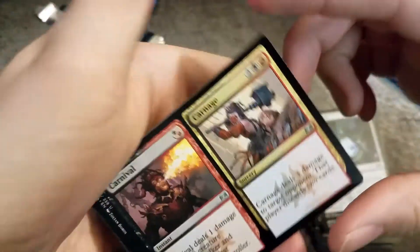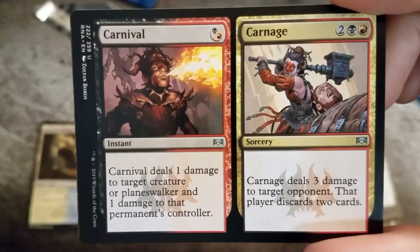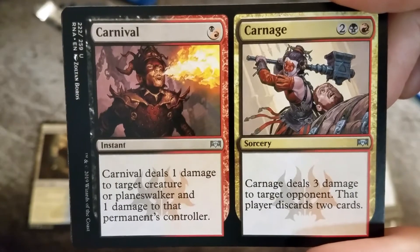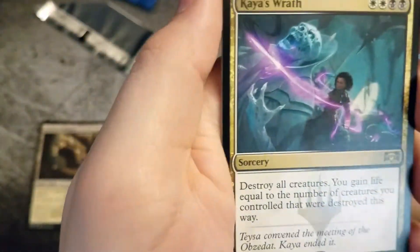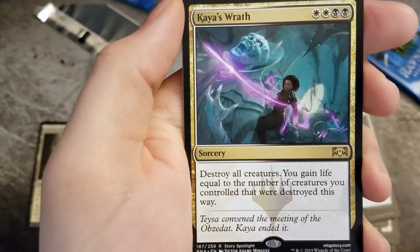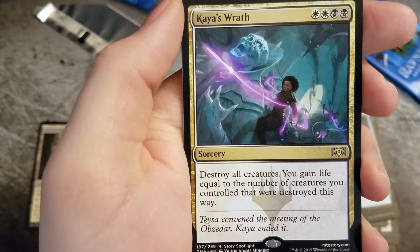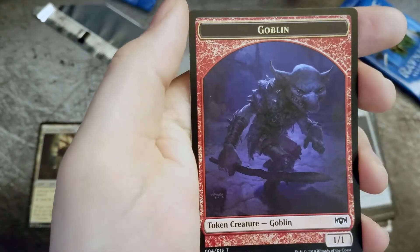Another split card — let's see if we get the focus this time — Carnival and Carnage. And the rare: Kaya's Wrath. Arachnose Guildgate and that Goblin Token.